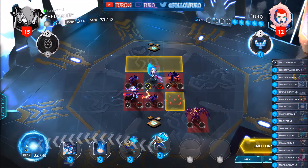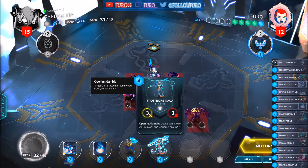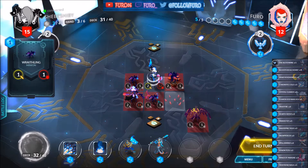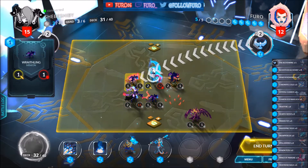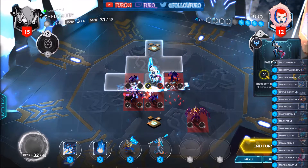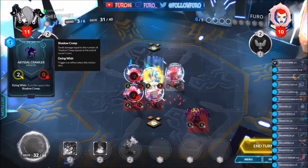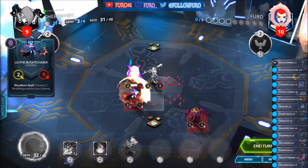We are replacing one of the Primus Fists, getting a Frostbone Naga. We can use the Bloodborne spell here, dealing 2 damage, then move the General to this position. Also playing the Frostbone Naga to kill both his minions and dealing damage. Then hits the General for 2, bringing him down to 9.